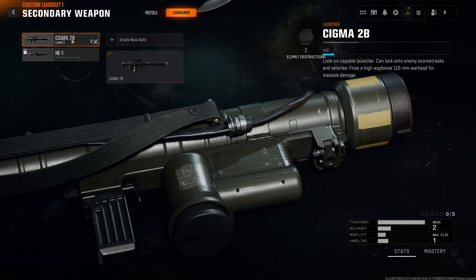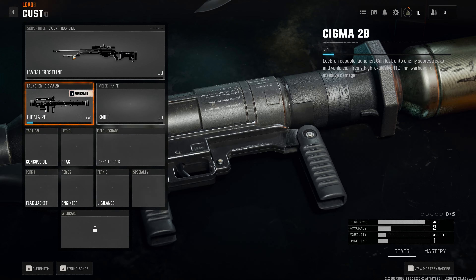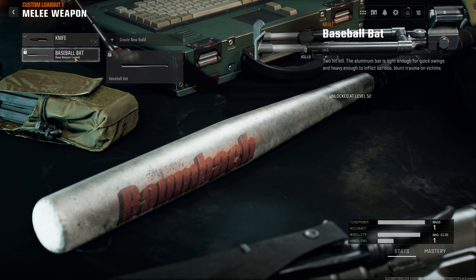Launchers — we only got two: the AT-1. And we got the bat.